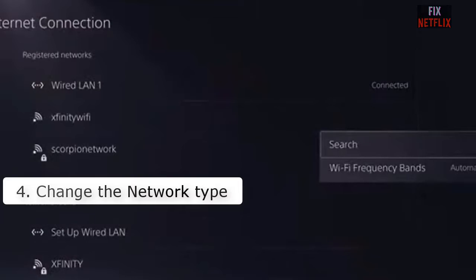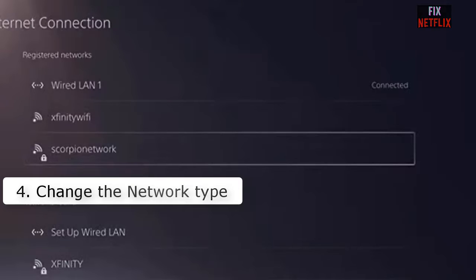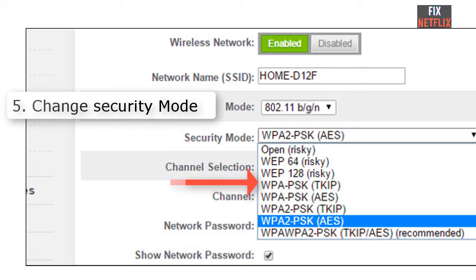Number four: change the network type. Check if your other devices have a good connection. If none of them have a good connection, the problem is very likely your Wi-Fi — try contacting your ISP to see if the problem is on their side. Also, devices like the PS4 sometimes tend to time out on the 2.4 GHz network, so try connecting it to your 5 GHz Wi-Fi network.